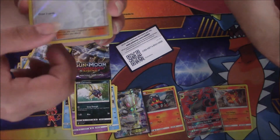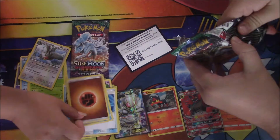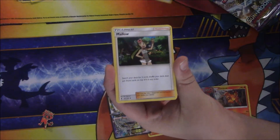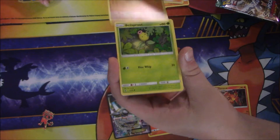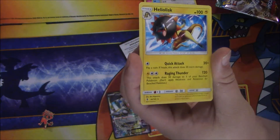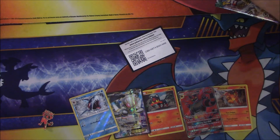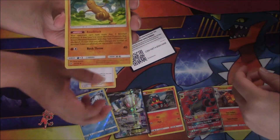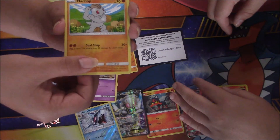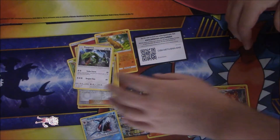Zubat trainer, Hypno trainer card, Cloyster, Cloyster, and energy. All our Magearna so far — not bad, one out of six. Can we get at least two, maybe three? A Tauros, Sharpedo — it's a reverse holo — and a Heliolisk. Phanpy, Geodude, Mudkip, Ponyta, Malamar, and a Requaza. Well I guess that box was slightly below average.